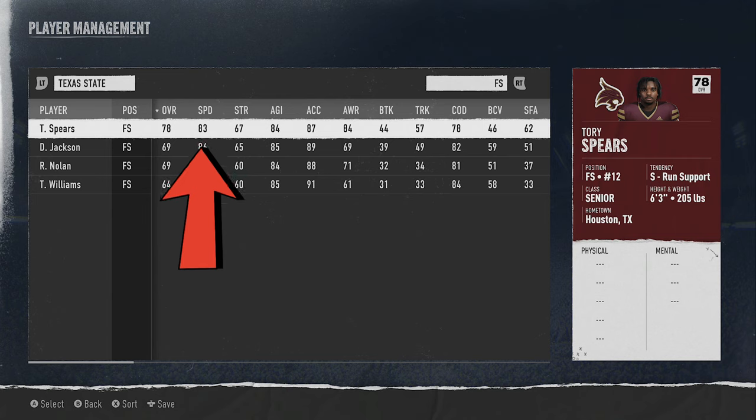When it comes to safeties especially, you want to make sure you have your fastest guys out there. A guy who's only an A3 speed safety — unless he's really highly rated — you're going to want to replace him. Someone like that would get absolutely roasted in a man zero blitz or trying to cover the deep center middle of the field against man cover one, as fast receivers would just run right by them.